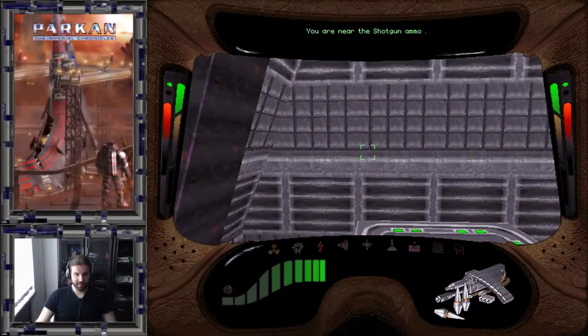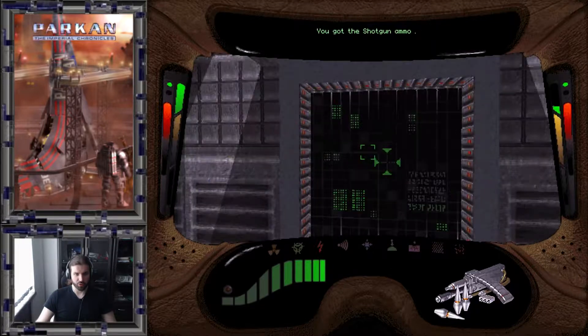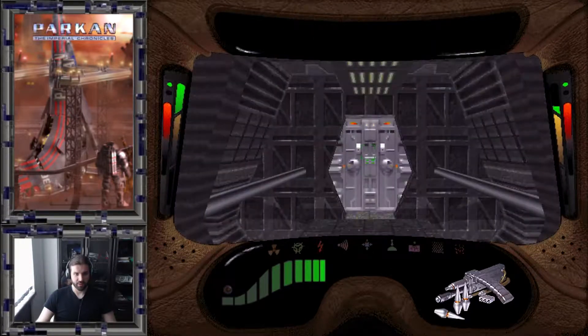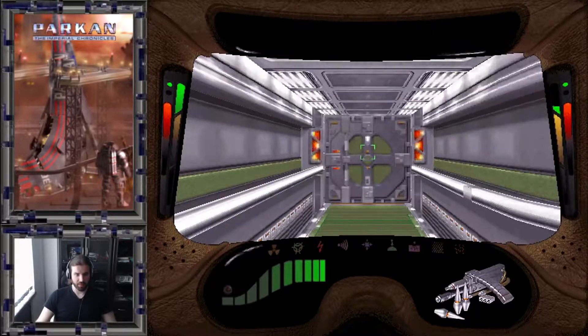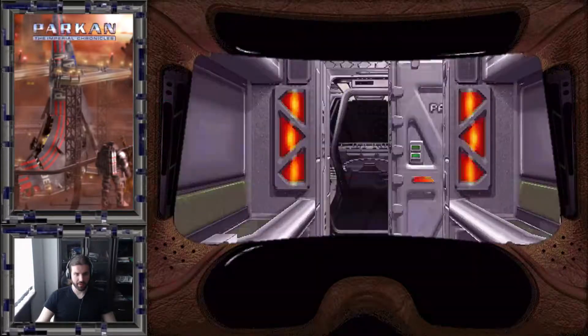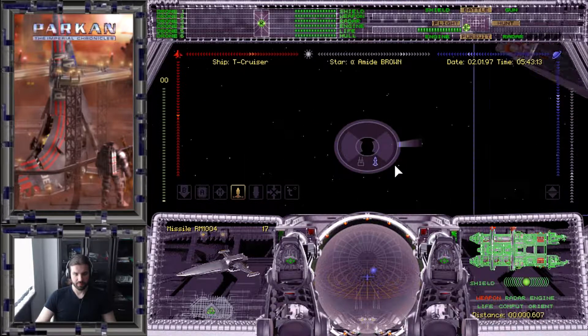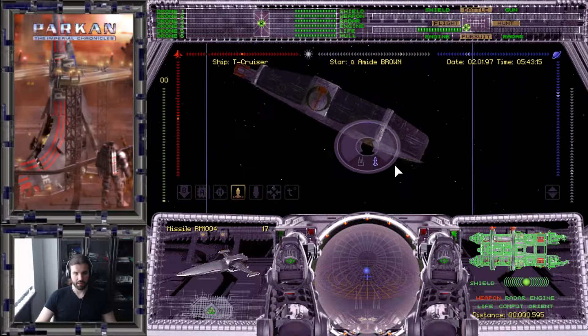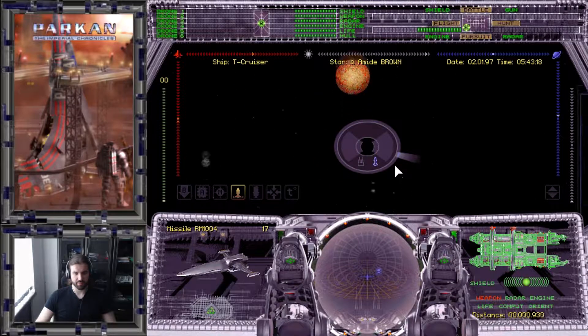Normally the crew should be on board, or the crew indicator should be red. Regardless, we've activated the autopilot. Now the ship starts to move towards the planet. When it reaches orbit, we'll get a mission complete message.